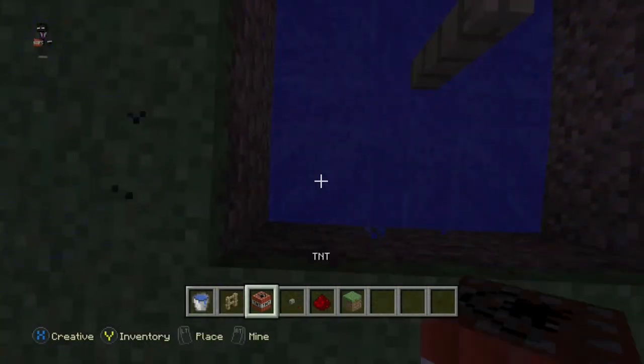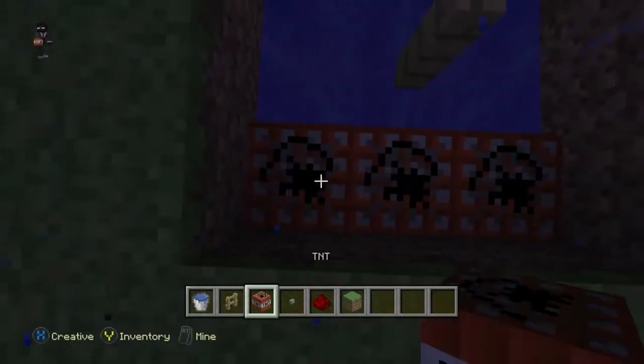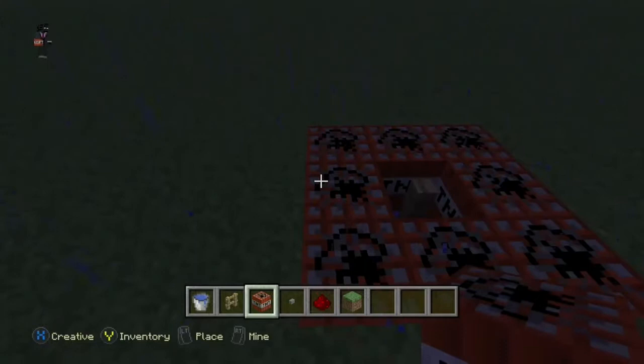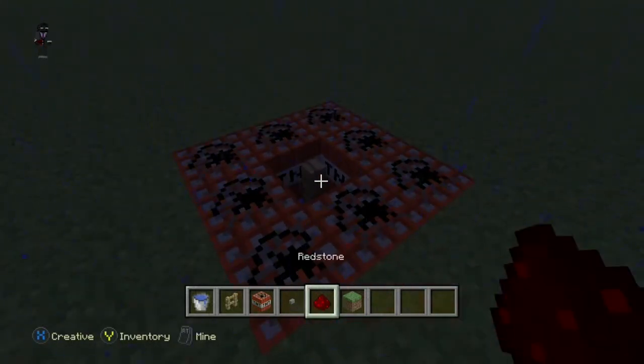Break it, place some water under it, and be all around it — layers. Put some redstone around that TNT.